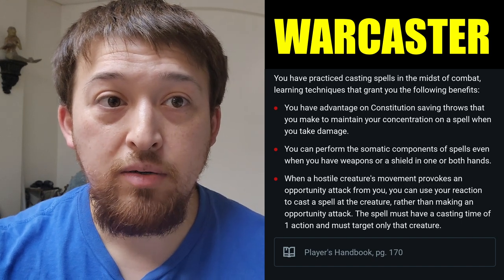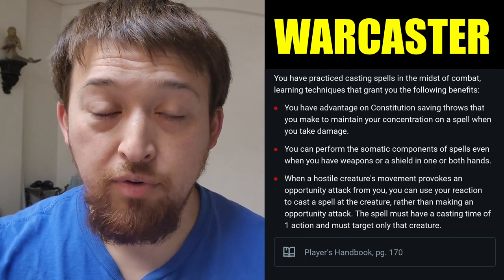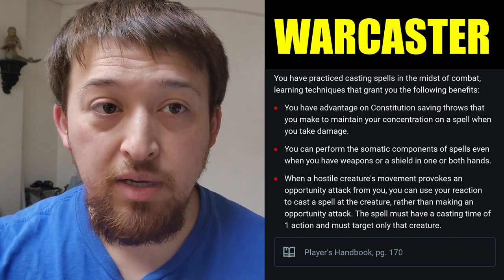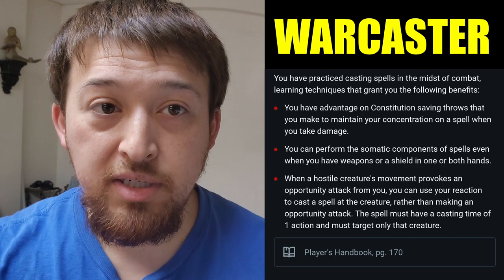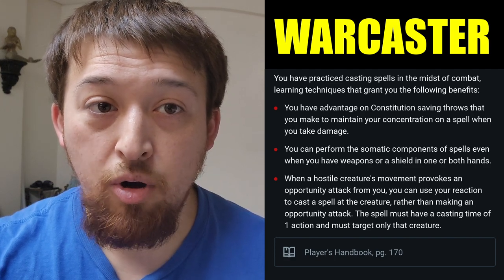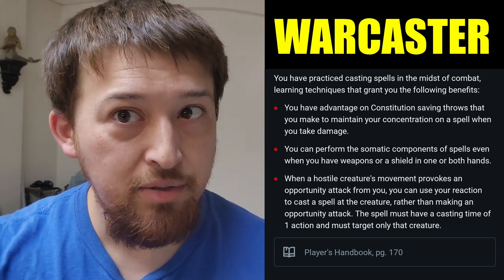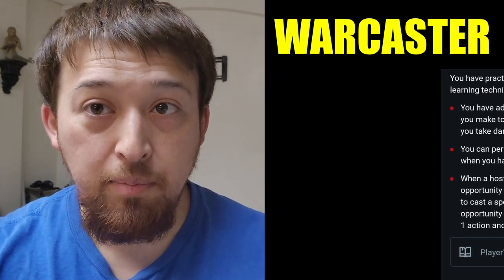Warcaster makes it so that when a hostile creature's movement provokes an opportunity attack from you, you can use your reaction to cast a spell at the creature rather than making an opportunity attack. The spell must have a casting time of one action and must target only that creature. For instance, if you cast magic missile at that person, all of the magic missiles have to go at that person.